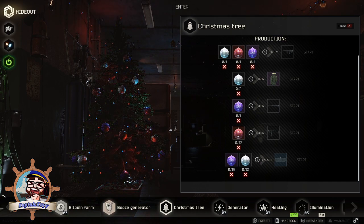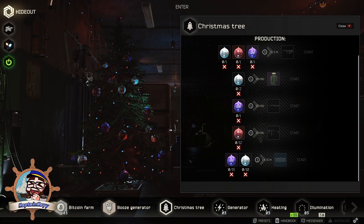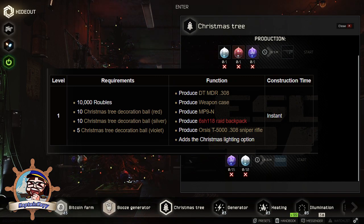This new Christmas tree add-on has to be crafted. You are going to need 10,000 rubles, 10 Christmas tree decoration ball reds, 10 Christmas tree decoration ball silvers, and 5 Christmas tree decoration ball violets.